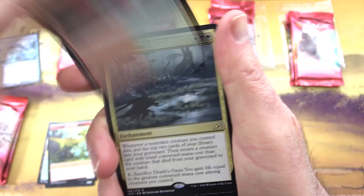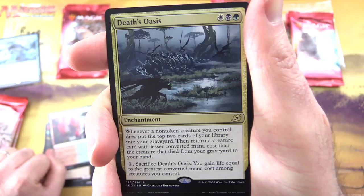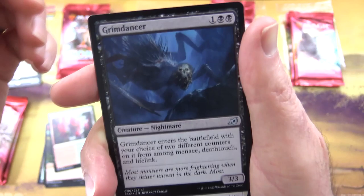We do actually look at the Commons on this channel — I know it's quite shocking to many people — but we do love the artwork indeed. We have a Dinosaur token, Rugged Highlands, and the rare is Death's Oasis — an Enchantment for three. Whenever a non-token creature you control dies, put the top two cards of your library into your graveyard.